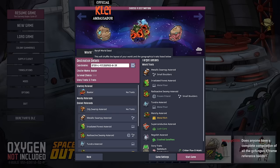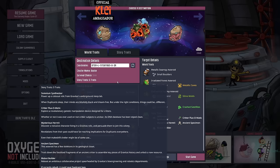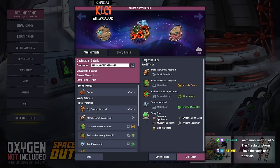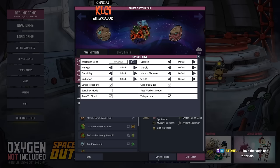In terms of world traits and difficulty, I kind of want to make this difficult without making it too painful. I'm going to keep it on normal difficulty because the hunger one is the one that annoys me — it basically means I have to eat twice a day and spend all my time farming, and I can't actually get anything done. It's more annoying than difficult.